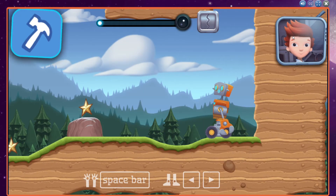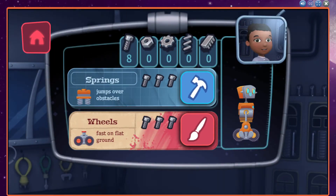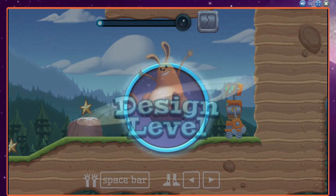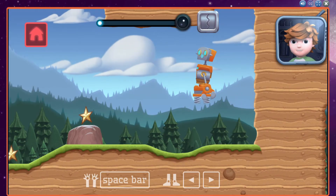Looks like we need a new part to complete this mission. Let's build a new part back in Mission Control. You have enough new resources to build a new part. Let's do this! Great! You have spring legs!